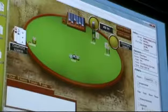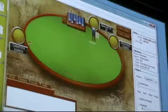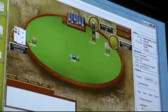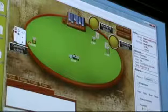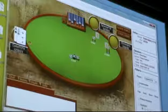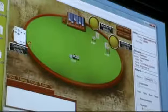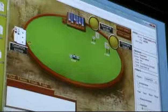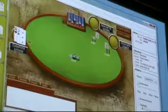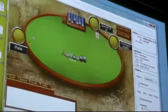He raises here — I fold. He had the blinds. I usually make a steal here, but it doesn't work. The reason I tried to steal is that the last couple of times I had the button I always had very bad hands and never stole. So I thought maybe my opponents would start to catch on that I never steal, and this steal attempt would work. But I guess he had a good hand.